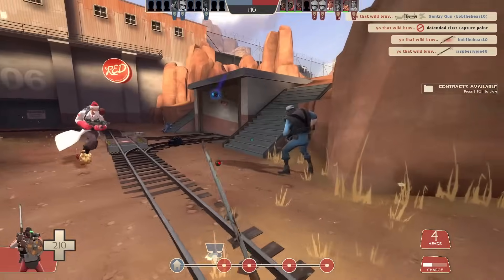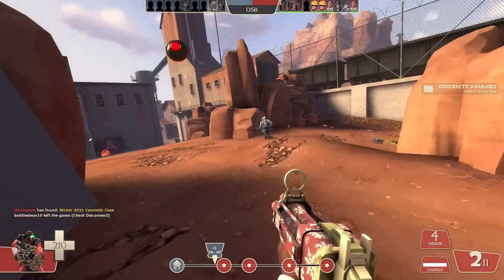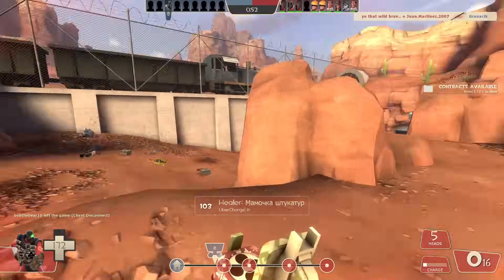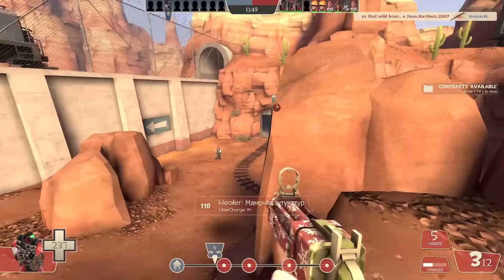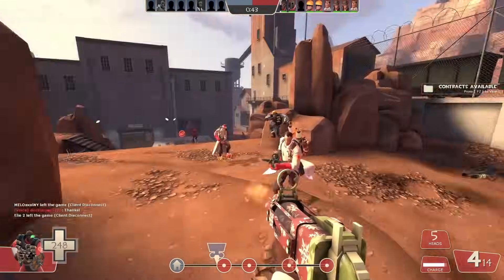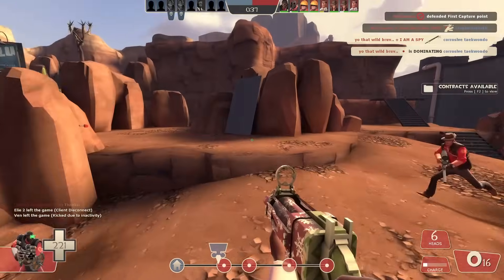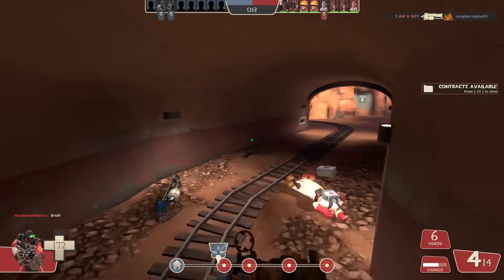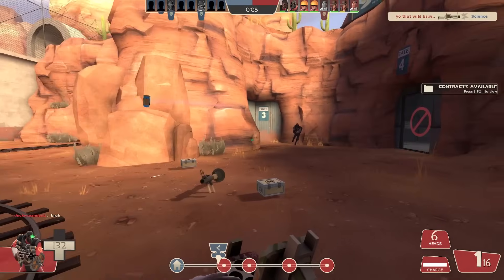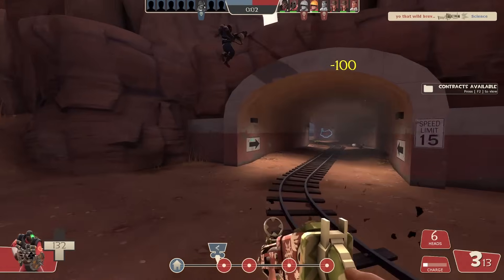That almost looked like a headshot right there — arrow headshot. Please, you gotta die for me. Thanks. 17 — three more kills. One minute, it needs to happen. Easiest godlike killstreak of my life with hybrid demonite. 15 seconds, two kills — holy shit, I gotta do it. I should be hitting everything. One more. Going that way for example — walk into it. Three, two, one.